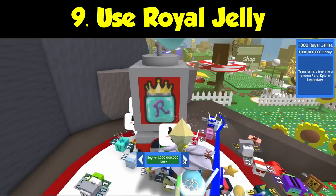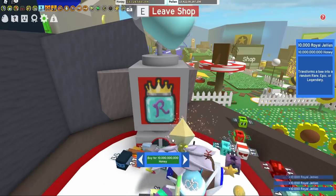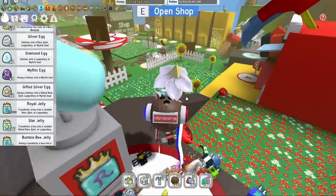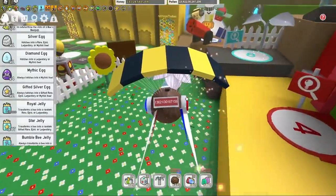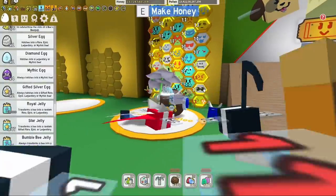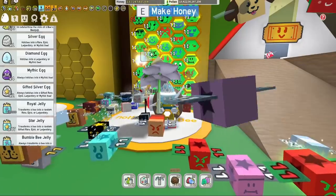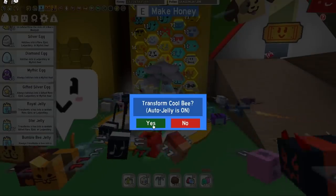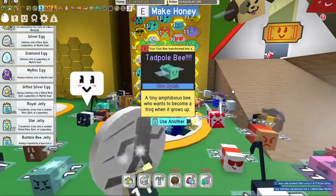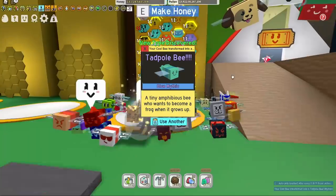Another way to get a mythic egg is to use Royal Jelly. I'm going to spend 30 billion — it's about 30,000 Royal Jellies. Let's go down to the hive and give this a try. I already have four mythic eggs, but with Royal Jelly I can get as many as I like. Let's change that bee right now... and boom — a Tadpole Bee!